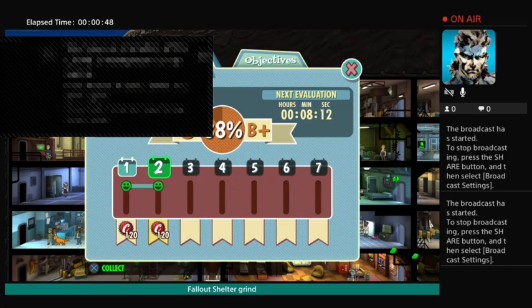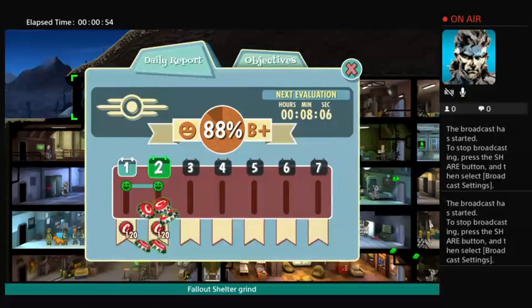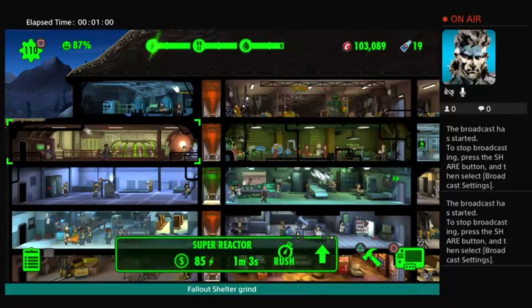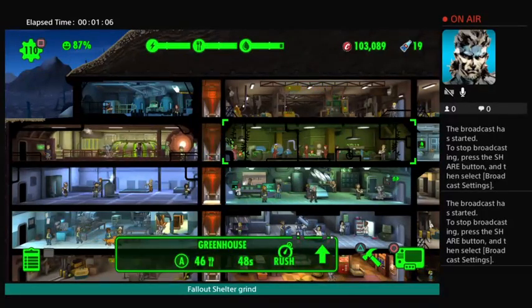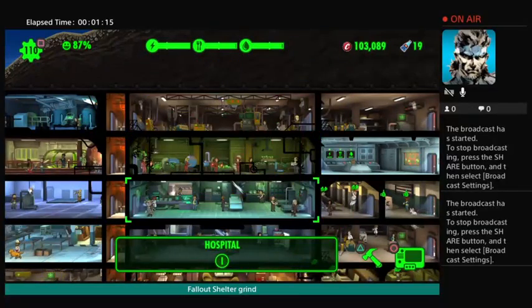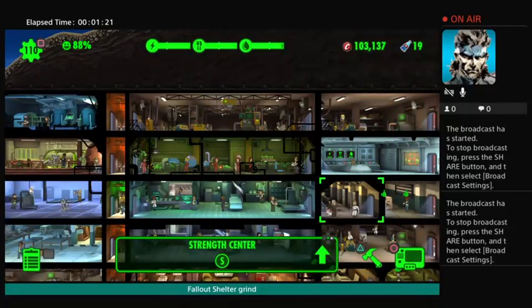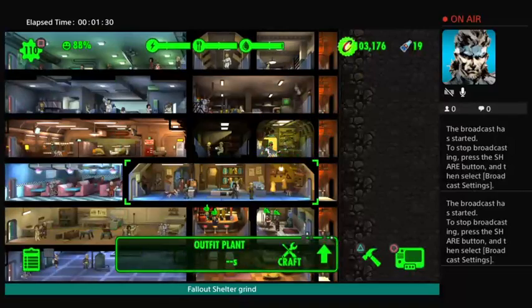On the grid it shows what we're playing — Fallout Shelter grind. What I've been doing since I got my base up: I've turned all my power plants into reactors, and I've been working on turning all my restaurants into greenhouses. I've also been upgrading these schools, like this school for strength — these guys are about full.